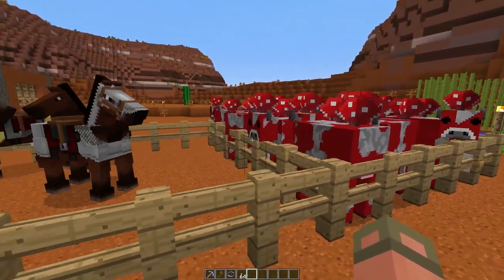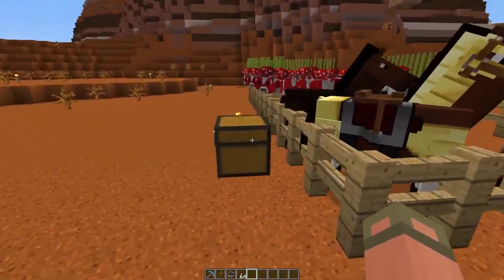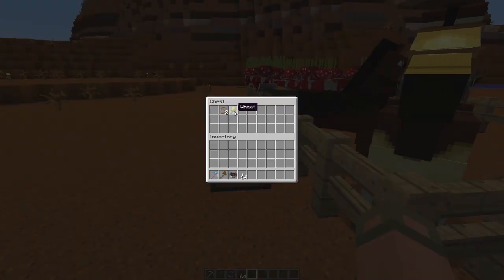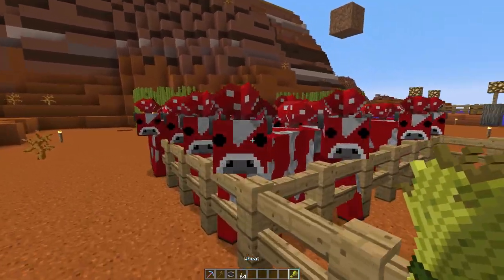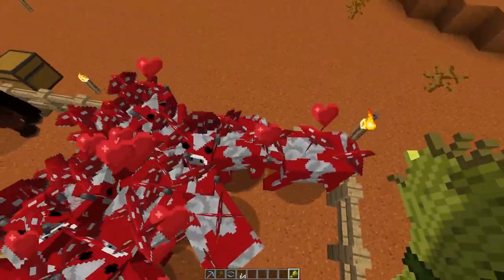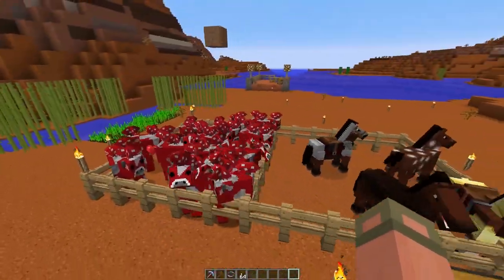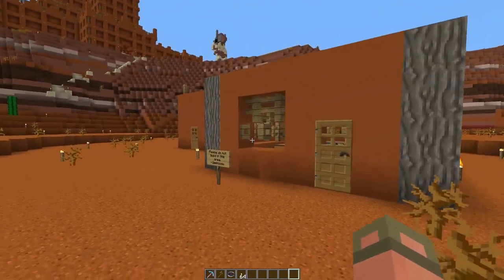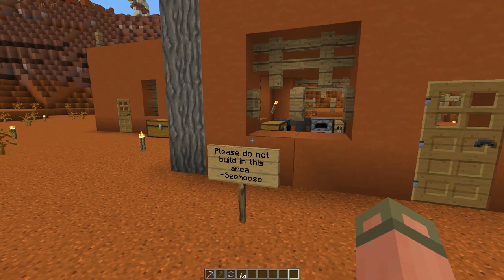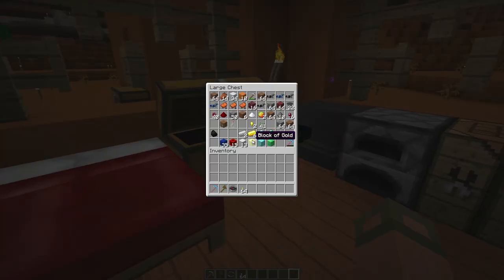There's a tiny little farm, some reeds, mooshrooms — which is a really odd thing to see in a mesa biome — and some horses with armor and wheat. I'm going to take this wheat and feed it. Oh, I'm in creative. Here's a whole bunch of baby mooshrooms!